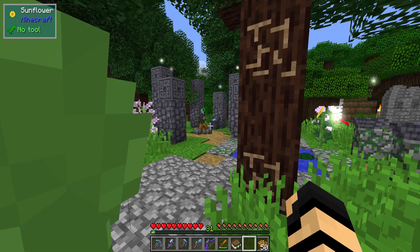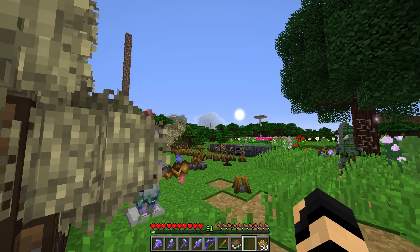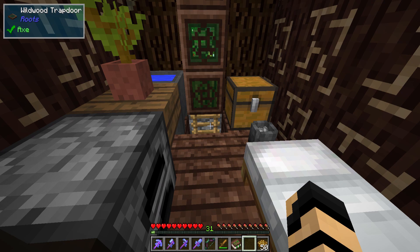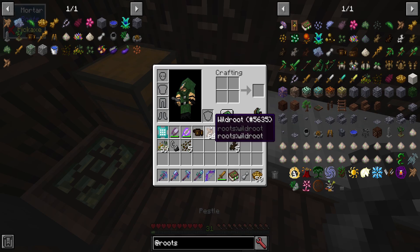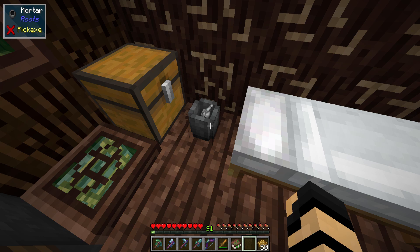In order to progress further, we need to look at a little something else. You may find huts as well as some other points of interest in the world gen, like some secret danger areas. Inside I have a mortar and a pestle. To make these, it's just a bunch of stone for the mortar, and some cobble and coal or charcoal for the pestle. It's not difficult whatsoever.